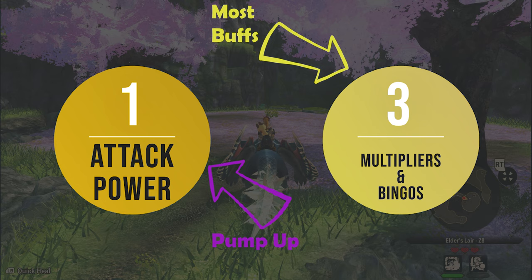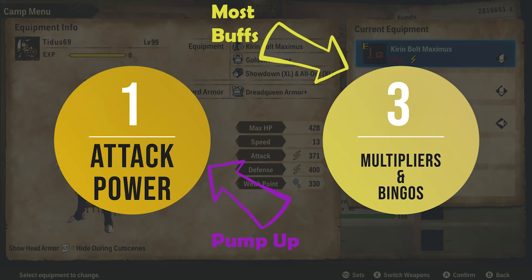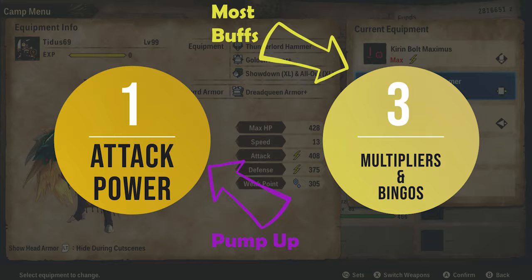Not only that, but it multiplies it by a good amount — 70% for 5 turns. It is a huge increase, and after your attack stat has been massively improved, it then gets multiplied by the multipliers and the bingos. Hopefully you can start to realize why Pump Up is so much better than other buffs, and why you should start using it.